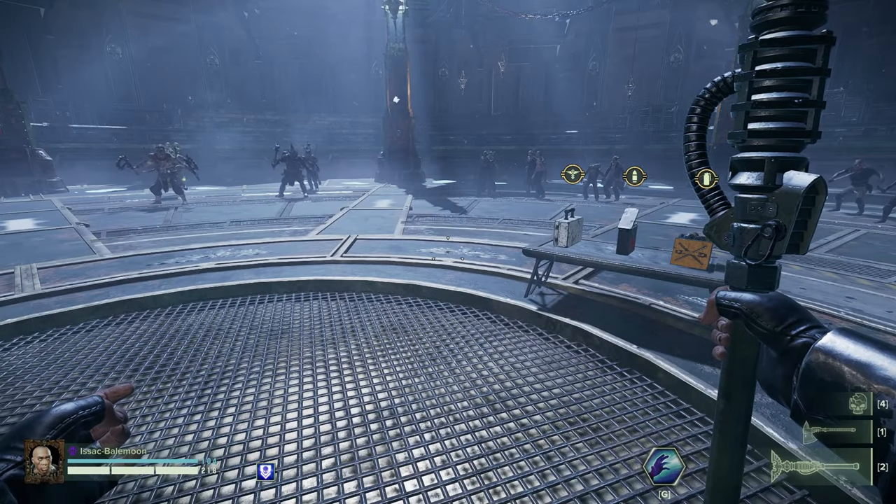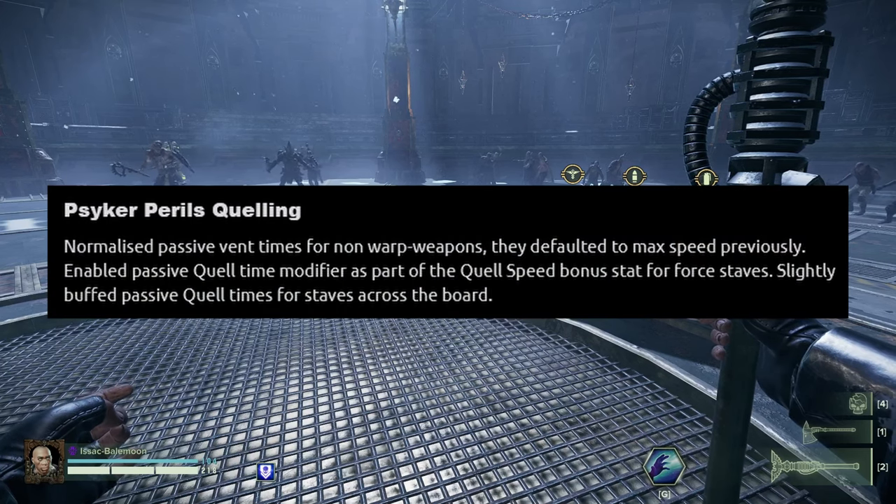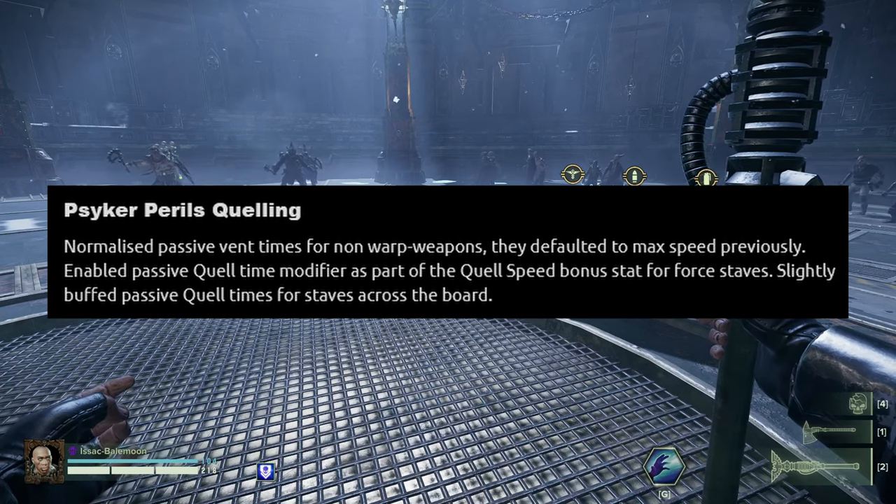Hello varlets. In this video, we're going to go over some of the changes that have happened to the cycle in the last patch, specifically changes to our peril quelling. The patch note reads: normalize passive vent times for non-warp weapons, enable passive quell time modifier as part of the quell speed bonus stat for four staffs, and slightly buffed passive quell times for staffs across the board.